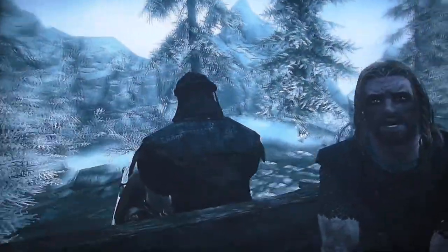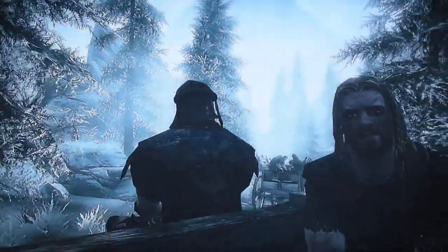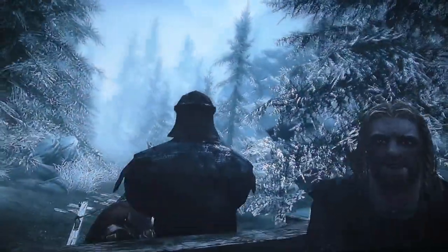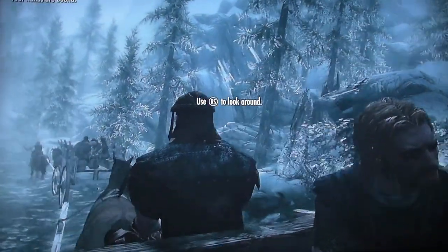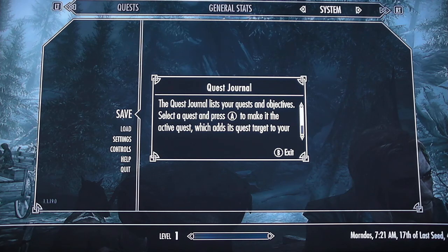Trying to cross the border, right? Walk right into that Imperial ambush — same as us and that thief over there. Damn you Stormcloaks, Skyrim was... Okay, so quest — press 8 and make it the active quest which adds its quest target to your thing. Okay so press red.